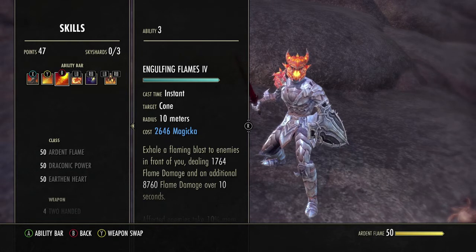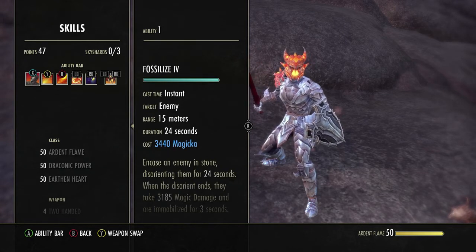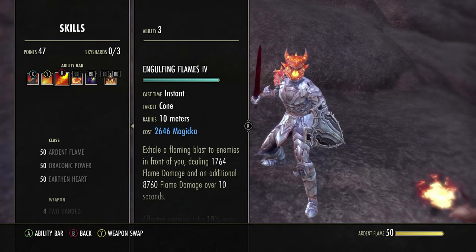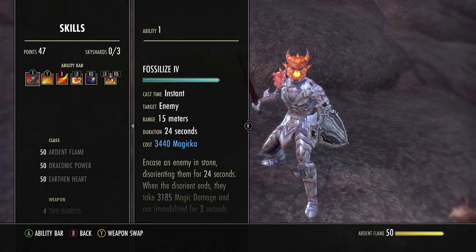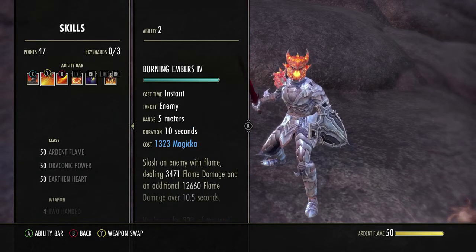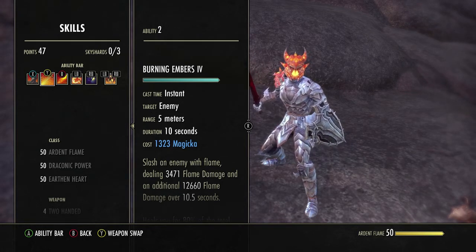Back to the front bar: engulfing flames. This is another dot — it'll proc scoria and it also increases all of your fire damage. What I like to do is fossilize to close the gap on my enemy — its range is 15 meters, so you'll take a few steps toward them — then cast engulfing flames, which has a 10-meter radius. Continue to close the gap, and when you're within five meters, hit them with burning embers. Now you've got two dots running, scoria's ready to come down from the sky, and you've got a heal ready.